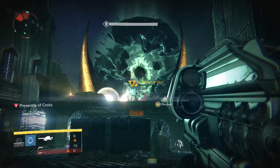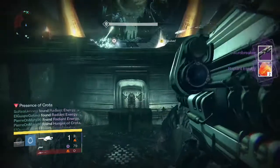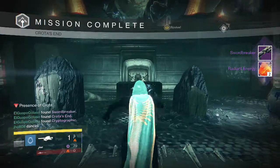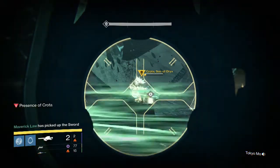Going into my Normal Mode Crota kill on my newly made Hunter, we were able to get a Sword Breaker and 2 Radiant Energies. No one got Exotics there, so not really great.